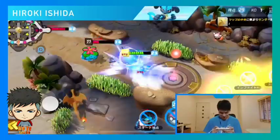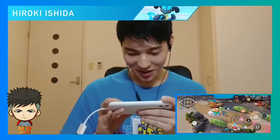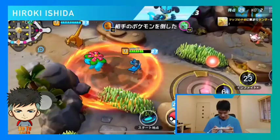And here comes a Unite move! Talonflame is knocked out, and Charizard unleashes a Fire Blast!